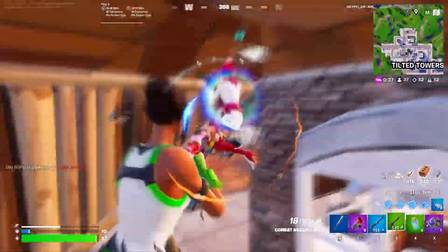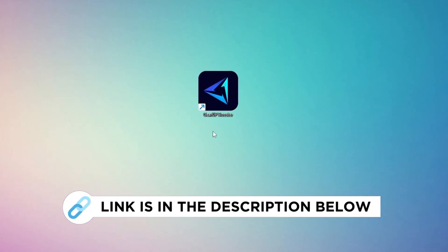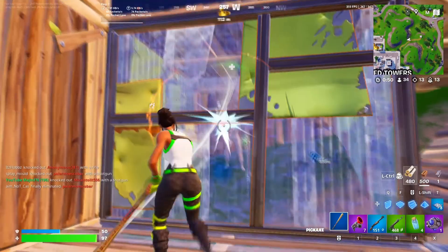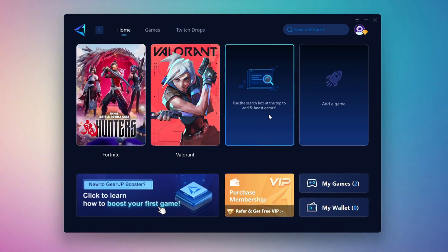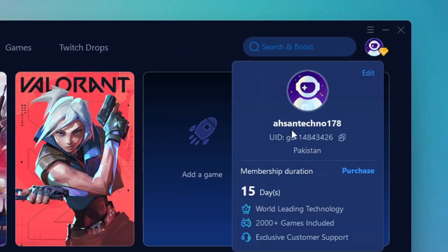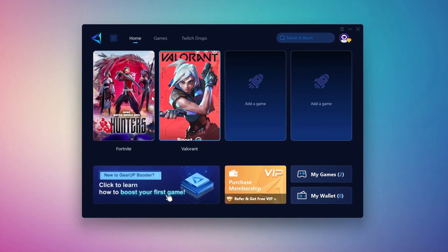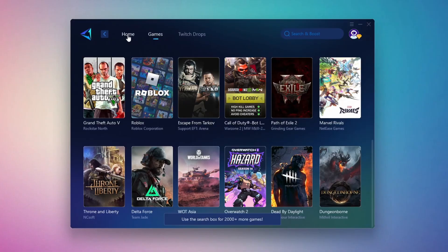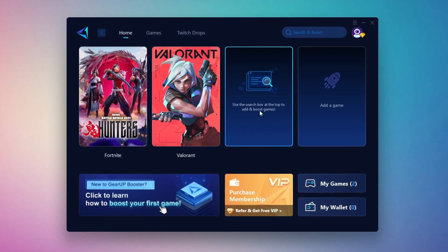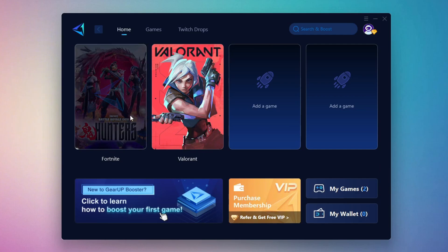I'm going to show you the best tool to get stable ping while gaming. Download the GearUp Booster tool from the official website using the link in the description. After downloading, install it on your PC. Once installed, you'll see the GearUp Booster interface — log in with your Facebook or Google account. On the Home tab, you'll find all the games installed on your PC. If you go to the Games tab, you can browse thousands of games available for optimization. To optimize your network and FPS, return to the Home tab, select the game you want to boost — for example, Fortnite — and click the Boost button. The tool will begin optimizing the game and will automatically find the best server for you.